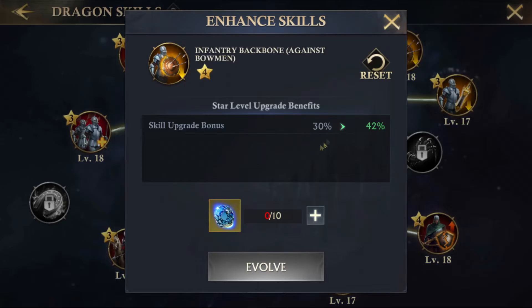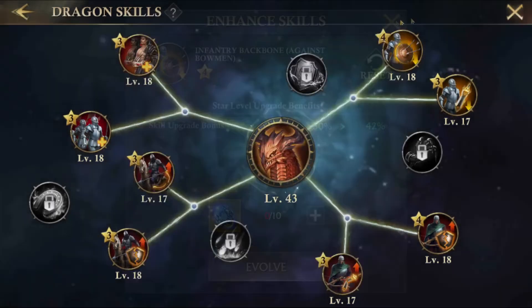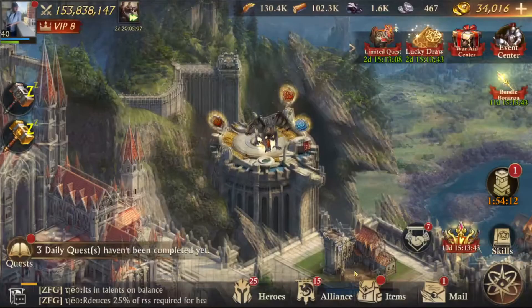Evolving skills is a little more complicated. It's unlocked after your dragon reaches level 30. Clicking evolve increases the base value of the skill by a certain percentage. For example, at level 4 there's a 30% increase, and at level 5 it would be a 42% increase. You use intensity crystals to evolve dragon skills, and you need 10 of the crystal of the next tier to evolve the skill.